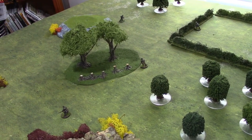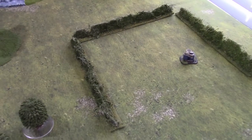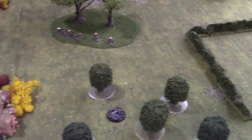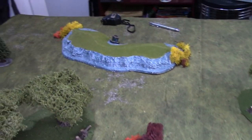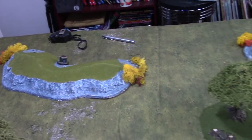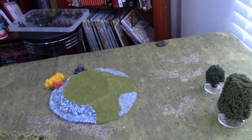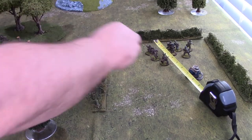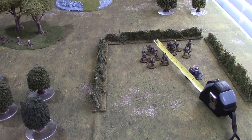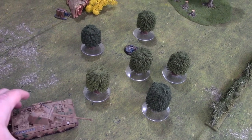The British moved forwards where they could to pin down the Germans as quickly as possible. Regarding jump-off points, the Germans managed to place one in the hedgerows, whilst the other two are more towards the centre, still positioned to support their main attack. The Allies were pretty much pinned back behind their own high ground, but that allows them to deploy onto it and even one at the very back of the board.